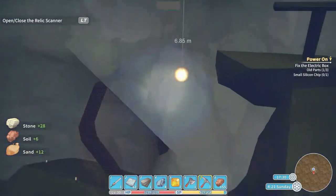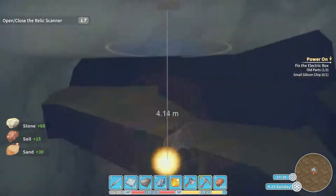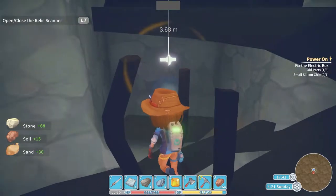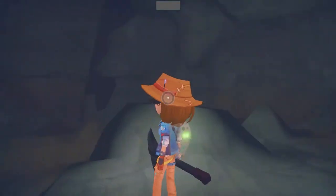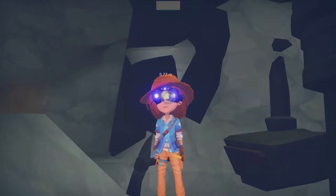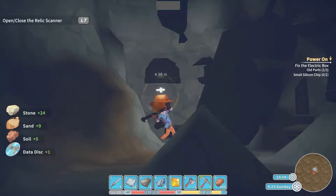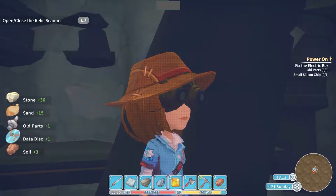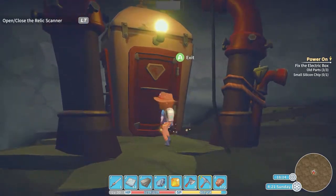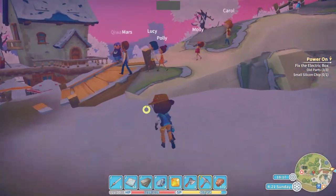I wonder if this one is going to be accessible. Oh, it is — and it looks like it's old parts. Come on, get over here. There we go. I like old parts. Where is the next old parts? I'm coming for you, old parts. Oh, it is too. Wow, that's phenomenal. So we've got our old parts. We're out of here.